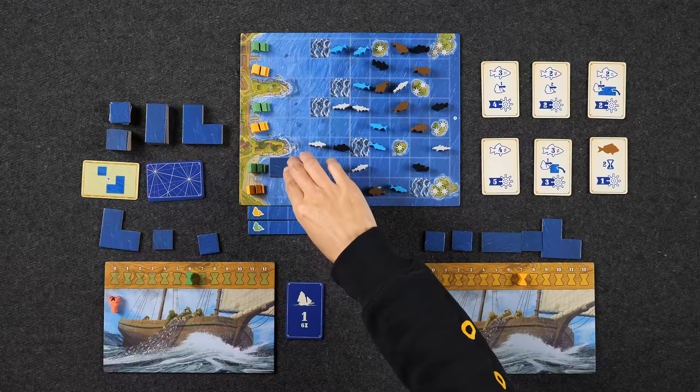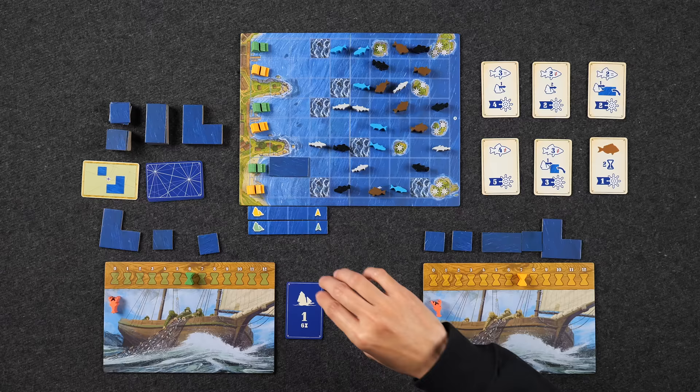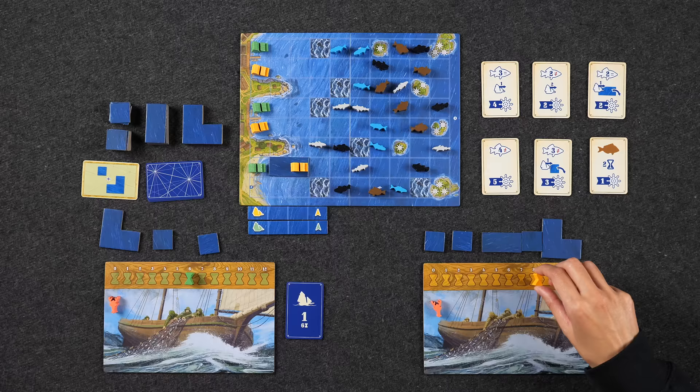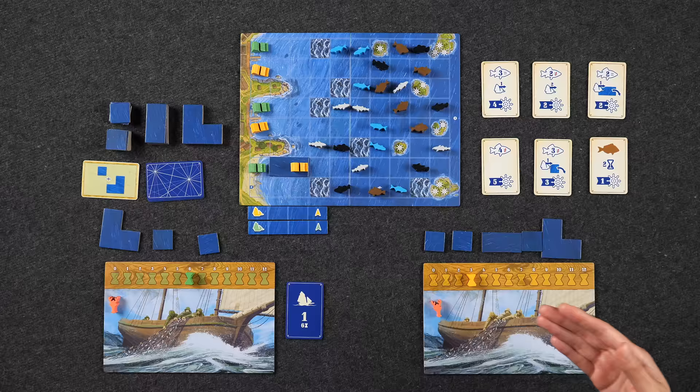Since Monique is starting with seven time, she does something a bit sneaky — moving horizontally across the shore without needing ocean tiles, then moving across Naveen's ship. Moving across the ship costs two time, so moving one, two, three, four spaces total costs four time, bringing her down to three time remaining.